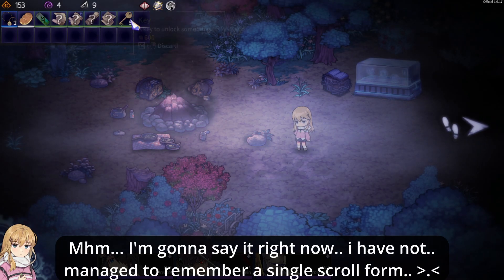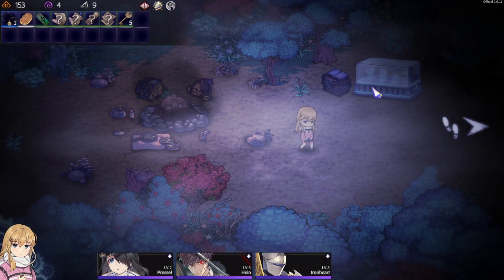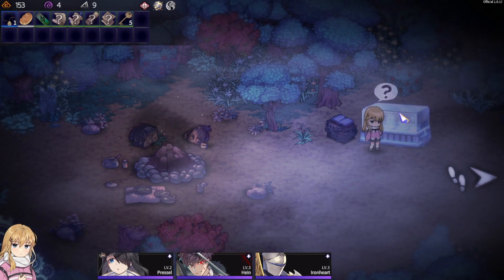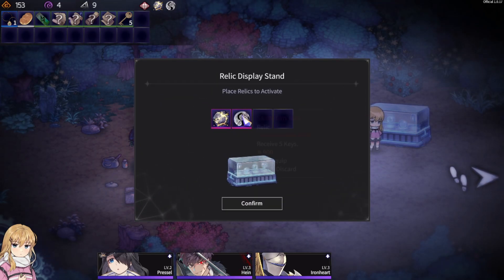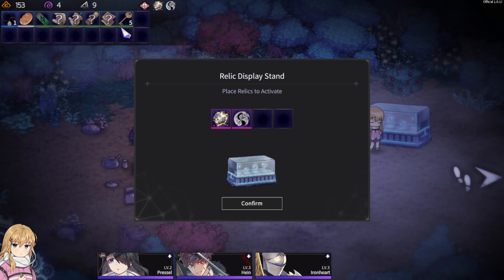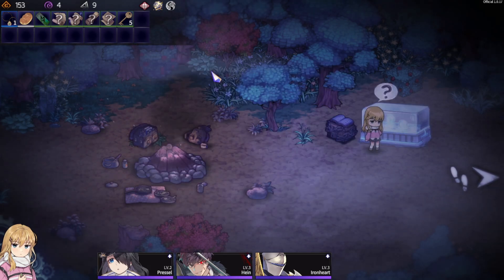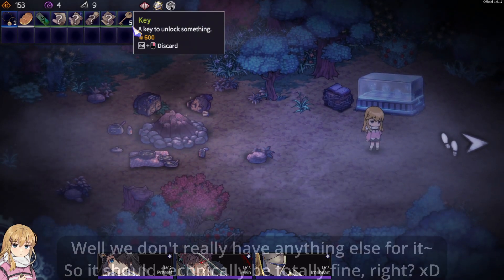As you can see from the keys, I put the skeleton key relic into the relic slot. After doing that, it got stuck. So I guess we pretty much sacrificed the slot in favor of five keys. I guess that's worth it, because keys are really rare and so many different things require keys around here.